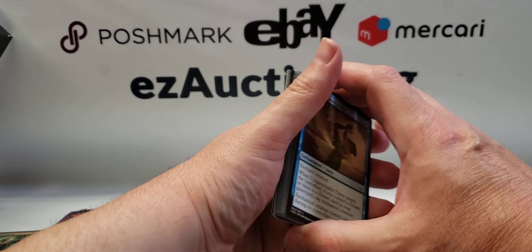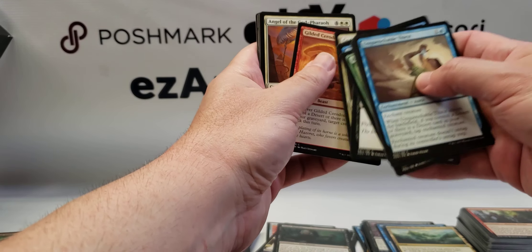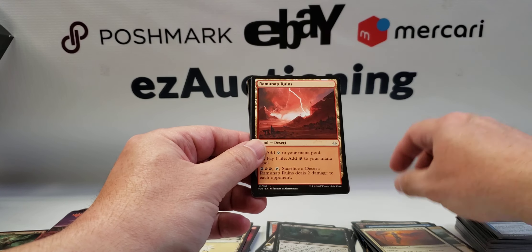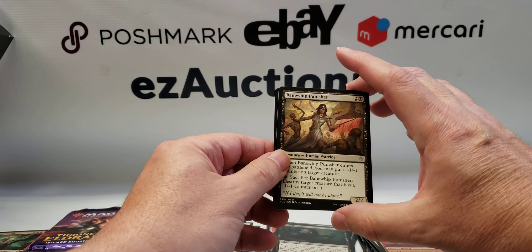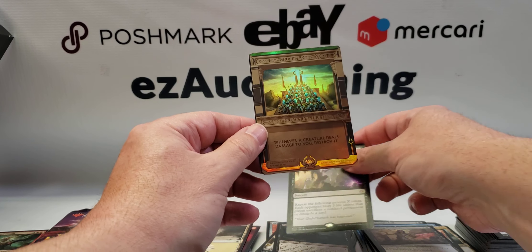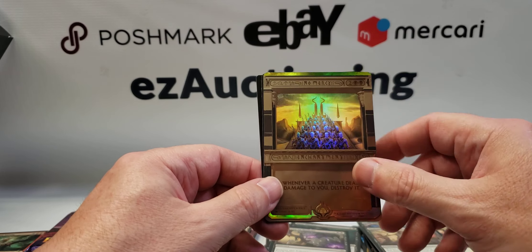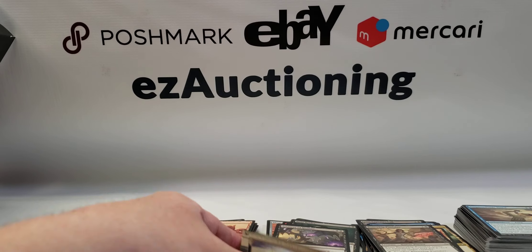Oh crap, we may have gotten one. There is something kind of shiny. Crap, crap, crap, crap — yeah, I think we got one! Angel of the God-Pharaoh, Ramunap Ruins, Banewhip Punisher, Torment of Hailfire — and we got one. It's No Mercy. Whenever a creature deals damage to you, destroy it. Look at that — that is sweet! And Mystery Box comes through again.